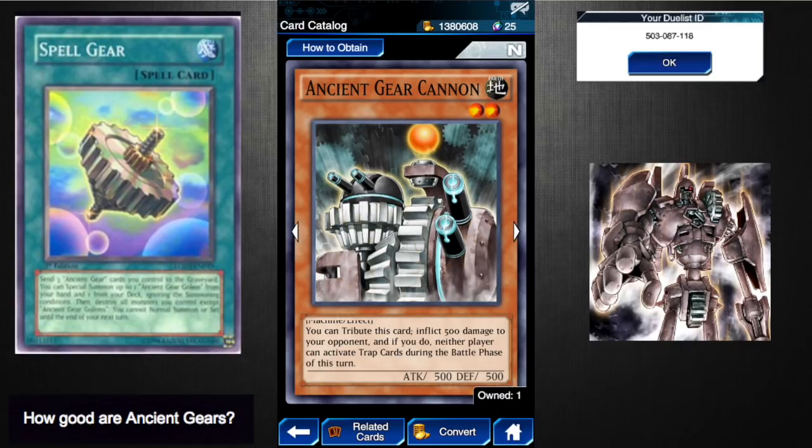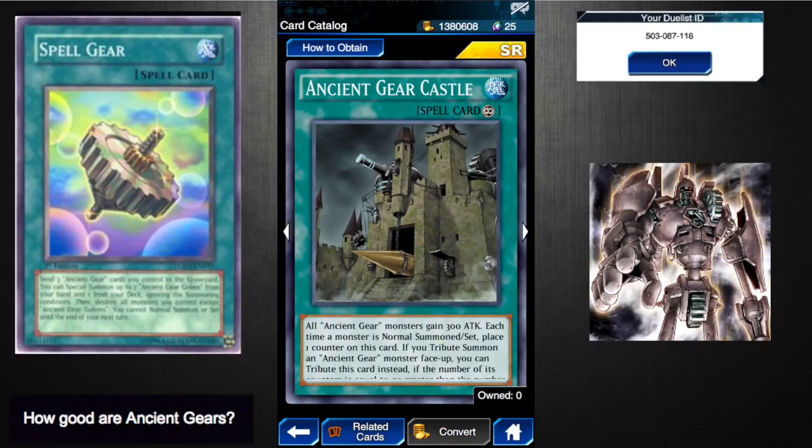Ancient Gear Cannon is one of the worst Ancient Gear cards. You tribute it to inflict 500 damage to your opponent, and neither player can activate trap cards during the battle phase. However, if you're attacking with pretty much any other Ancient Gear monster they already have the Anti-Magic Arrows effect, so you'd have to have this card normal summoned AND tribute it for only 500 damage. I give it a one to one-and-a-half — not worth investing in.